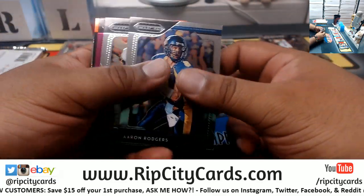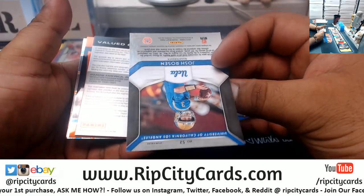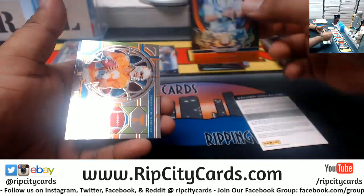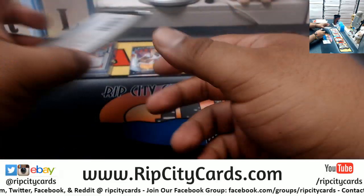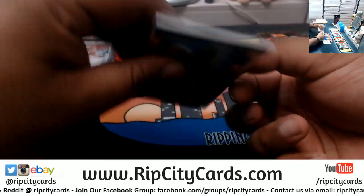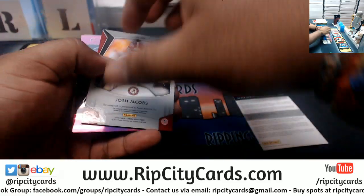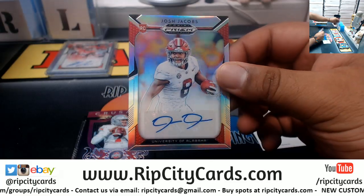We got Aaron Rodgers, Antonio Brown, Josh Rosen redemption mojo — could be Haskins or Daniel Jones — orange Peyton Manning, Amari Cooper, Brett Favre. And the last pack: Josh Allen, Campbell, Emmitt Smith, a Pat Mahomes orange, Josh Jacobs refractor.